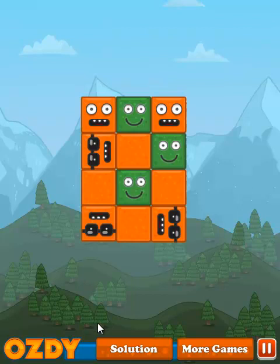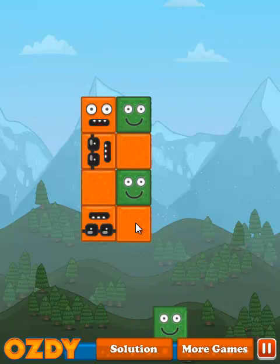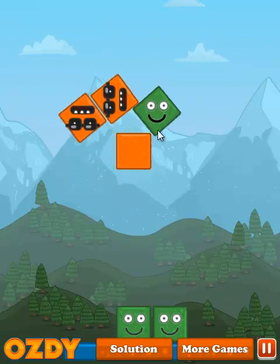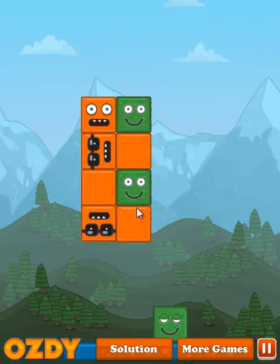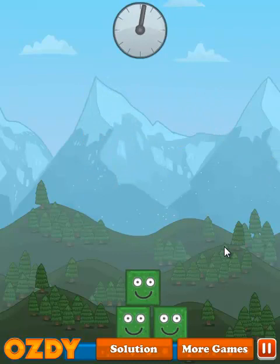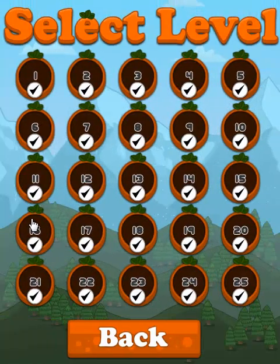So this is a pretty simple puzzle. Because of the stupid UI — the HUD down here — you might not notice that there's a blue block down there. So there is a blue block down there. We let this fall, pushes that out of the way, we let this fall, we let this move. That was the last level — that's all 25.